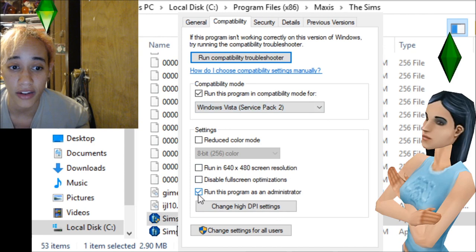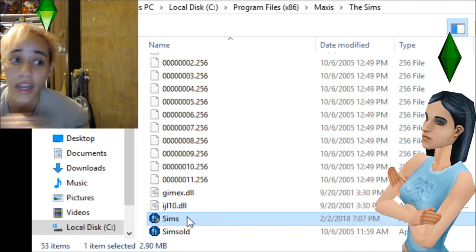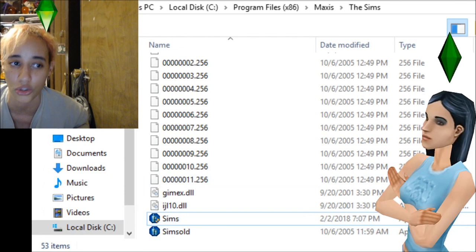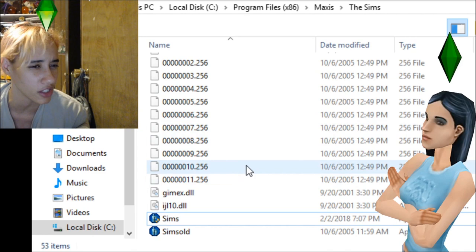Also tick 'Run this program as an administrator.' Click Apply and then OK. Your game should be good to go. If you play it from the Maxis folder it should be full screen with no issues whatsoever. If you create a desktop shortcut, you might have to re-tick those compatibility options.